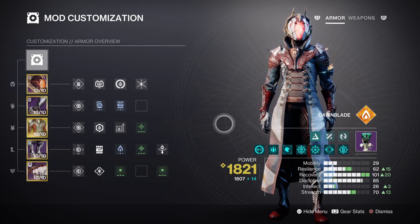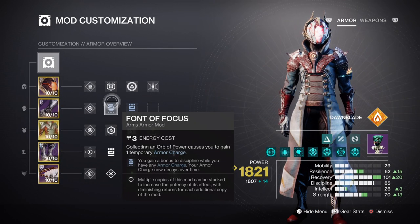Discipline will be at tier 7, but with Font of Focus on hand, this will push it to tier 10 when active. Because of how the build is set up, you can swap that mod out for Grenade Kickstart instead, thanks to Ember of Tempering and Searing's secondary effects providing firesprites. This is down to you depending on how often you use your grenades, as Discipline will have a cooldown of 37 seconds if you use Fusion Grenades. No additional mods are needed for this section.